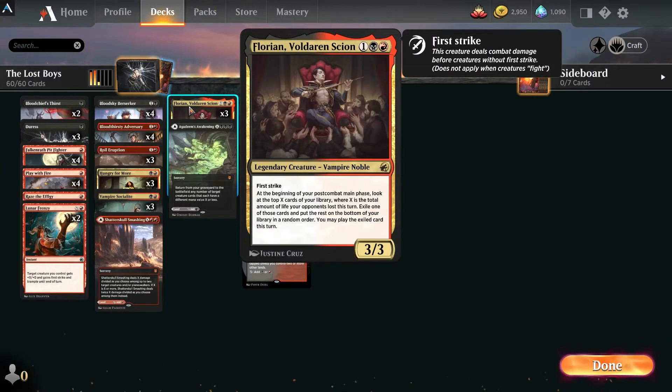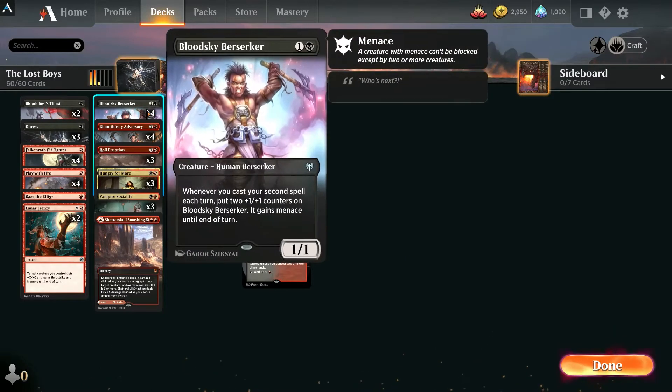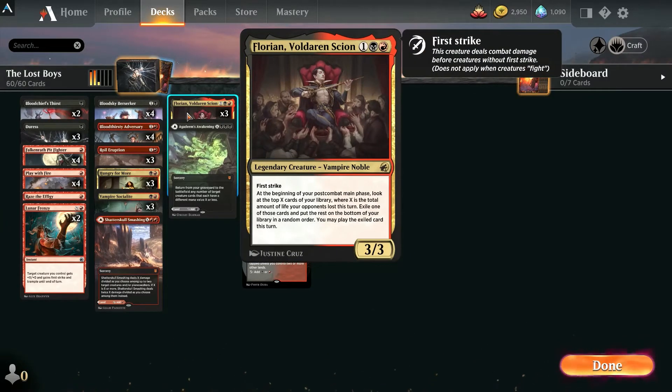We've got Florian to help keep us with some gas and dig through our deck. Keep in mind with Florian — you want to hold off on playing your land until after post-combat, so play it in the second main phase. Just in case you attack in and do seven damage but only have one mana open — when you're looking through seven cards and everything costs two or more, you don't want to exile things. If you pick a land during Florian's trigger, play it then so it doesn't get exiled. Sometimes you have to play the land early to get double spells with the Berserker, but if not, try to play the land after combat.